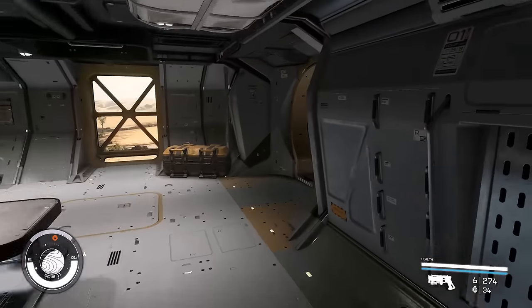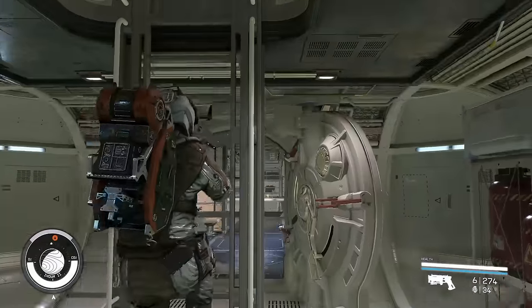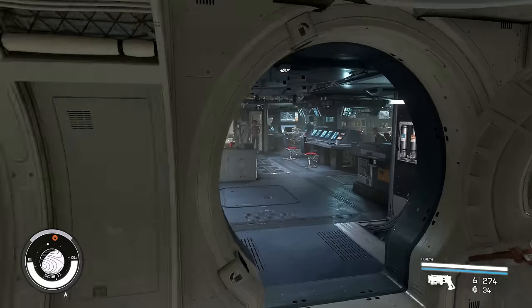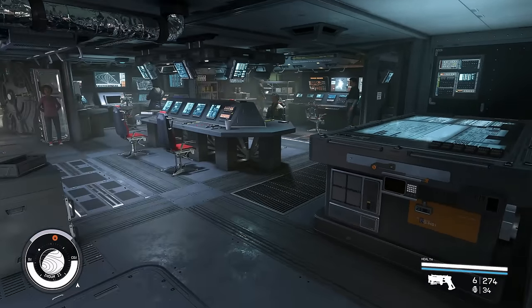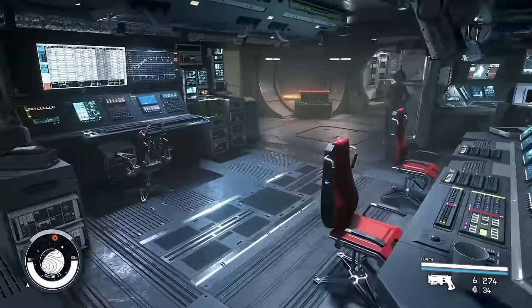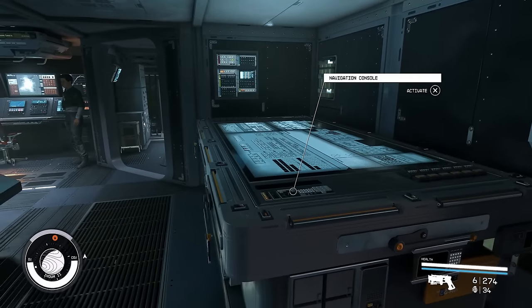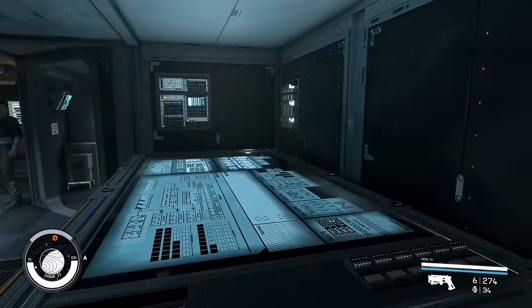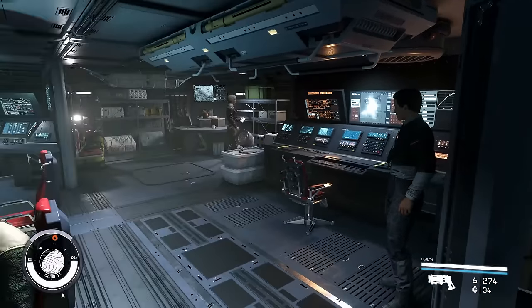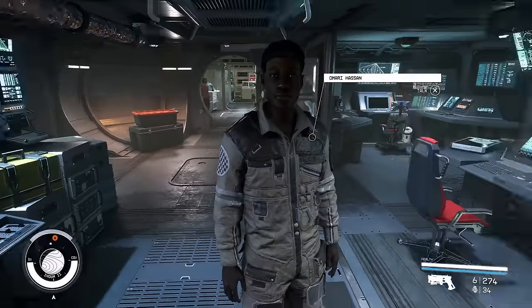Next we're going to go up to the Command Deck, as Morphologous called it. I'm going to show you why this is one of my favorite habs. This is the Hope Tech Battle Stations. I love this deck because it's dark, it's got a lot of crew stations for a lot of information. The navigation console is in a kind of weird place, but I liken it to a three-dimensional battlefield display.